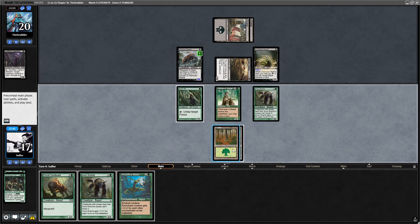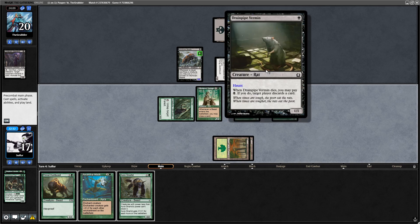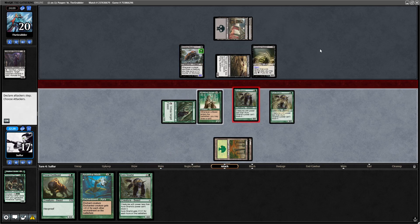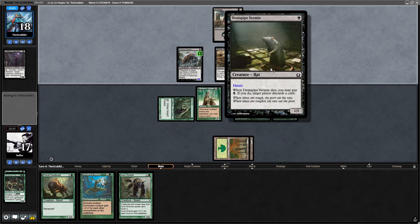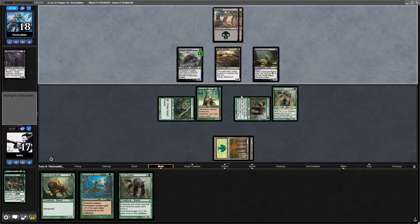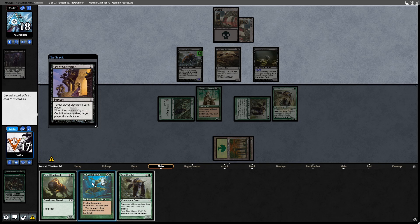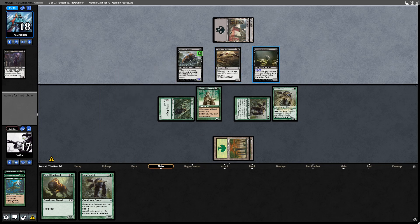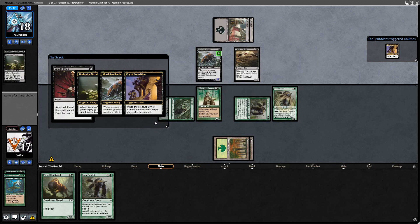Ancestral Mask. Let's play Gnarlid. The Drainpipe Vermin can't block my Gnarlid, and I'll happily trade with a Mortician Beetle. They just take it — makes sense. This Drainpipe Vermin will make me discard a good chunk of my hand, but I'm managing to stay ahead on board thanks to this Wirewood Savage. It's drawn me two cards already. Another Cry of Contrition — I guess we're discarding the Ancestral Mask. And they chose to haunt — there goes my hand. Don't see that Cry of Contrition very often.